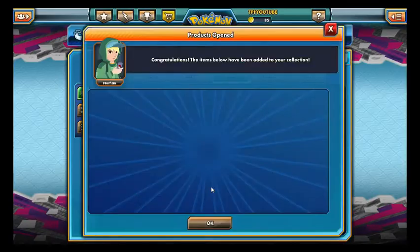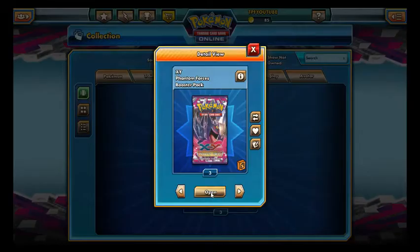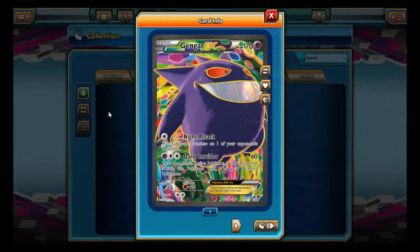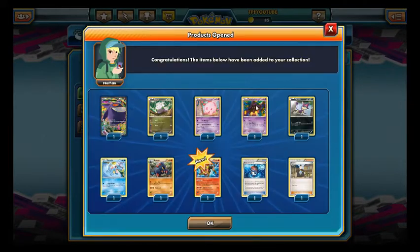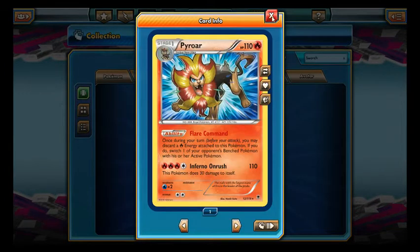Boundaries Crossed — forgot about this one. Just a Pokeball. Phantom Forces — Full Art Gengar! And I got my fourth Robo Substitute. And a Pyro Reverse. That is an amazing pack.